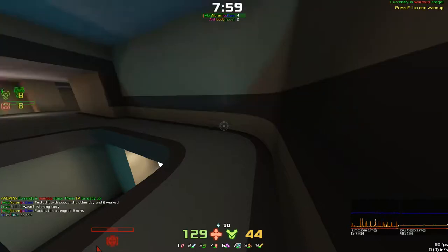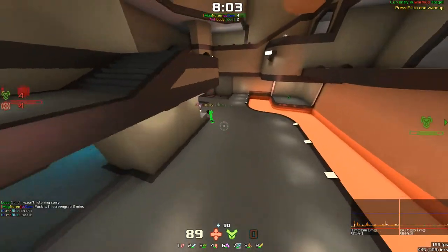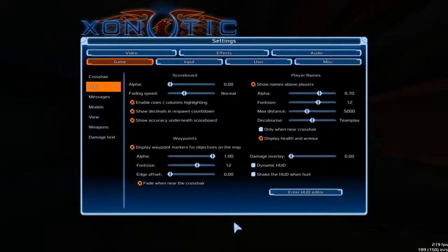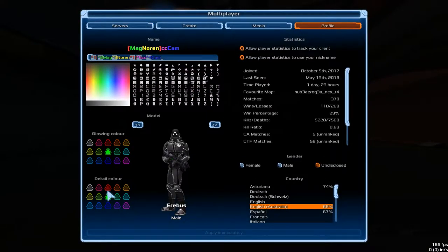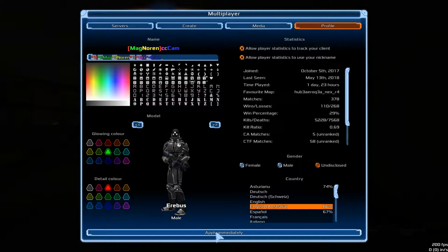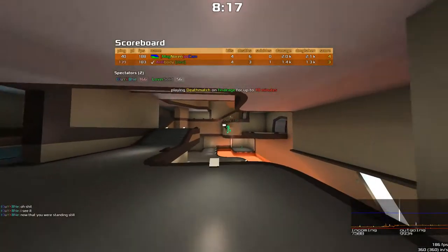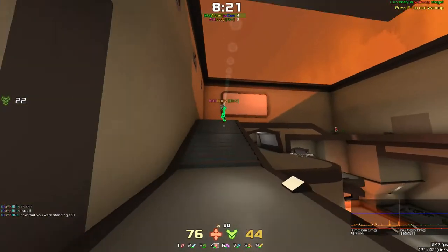Alright, so basically if we go look at what antibody looks like right now, and then if we go into multiplayer profile, change the detail colour to blue — this is what I want — you'll notice the colour of antibody has very much changed.